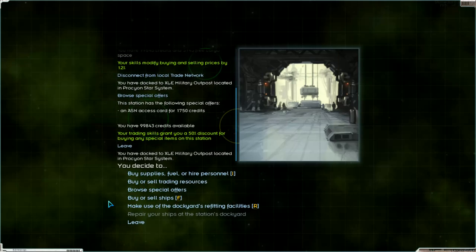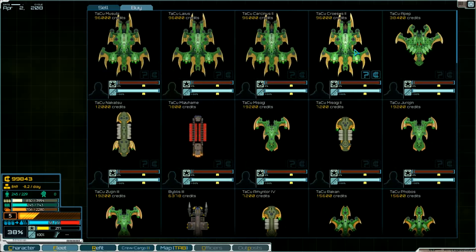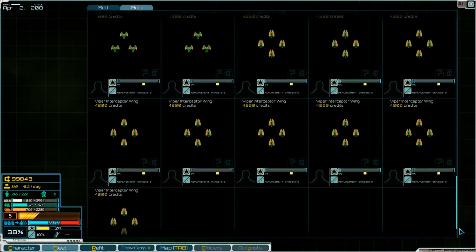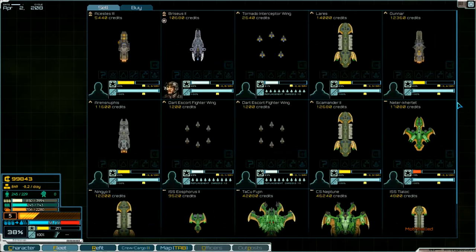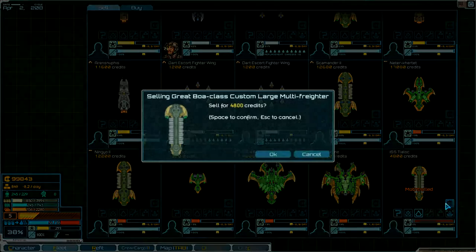Nothing else. Buy or sell ships - so I think we sell. We can buy this big one. And the freighter - we can sell that first, I think. Okay, first sale. There is the freighter and we sell it now.